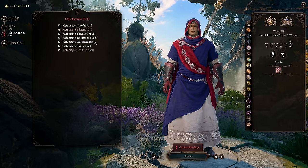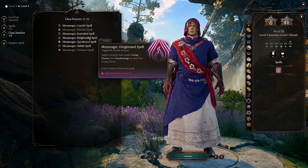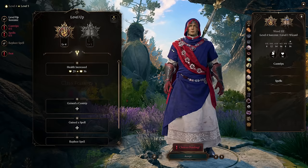Now we get access to Subtle Spell and Quicken Spell. Quicken Spell is definitely where we're going — spells that cost an action cost a bonus action instead. Subtle Spell would allow us to cast a spell while silenced, which is also still very good, but I like Quicken Spell more. And also Heightened Spell — targets of spells that require saving throws have disadvantage on their saving throw, which is actually pretty great.